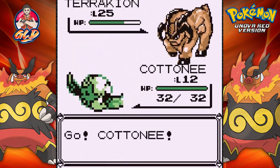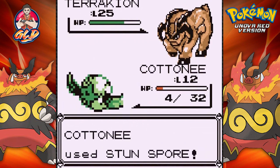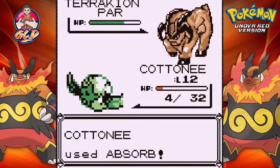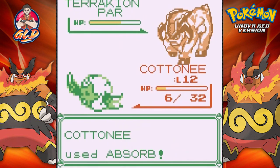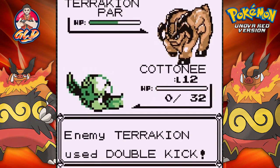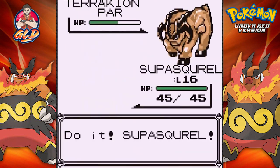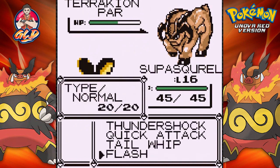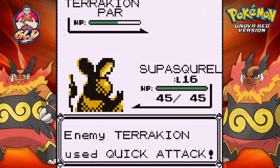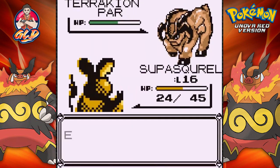I might as well attempt it with Cottonee right here and go with a Stun Spore. Quick Attack nearly takes out my Cottonee but I got the move off that I need. Let's go with Absorb — there we go. It might not be a lot but it's actually helping me out right now. There's that Double Kick — yeah this Pokémon is a strong one. I wonder how much I struggled with the other one. Let's go with Super Squirrel now — Super Squirrel doesn't have any advantages against this guy, but we do have Flash. I'm going to try and blind this guy. There we go — it's four times now, it's completely blind.